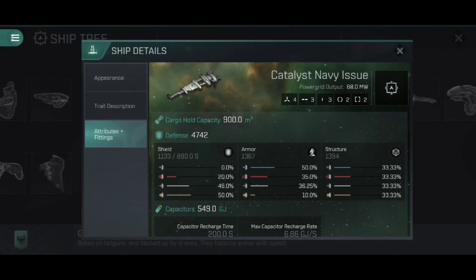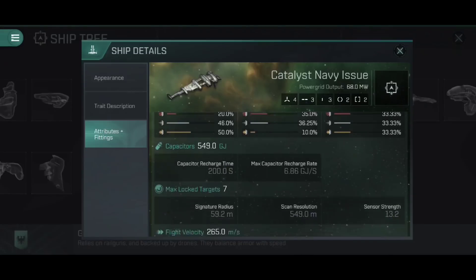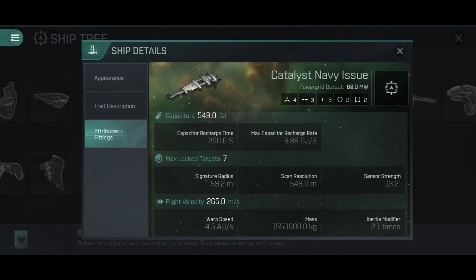So what has changed in the Catalyst Navy Issue? We've got that additional high slot, so four gun turrets, plus a third mid slot for more tackle and e-war options. There are two combat rigs and two power grid rigs slots. The power grid is bigger. Defence has gone right up to 4,742 — structure nearly at 1,400, armour not far behind, shield still over 1,100. Signature radius has dropped quite dramatically to 59.2 metres making us a harder target to hit, and we're faster at 265 metres per second.